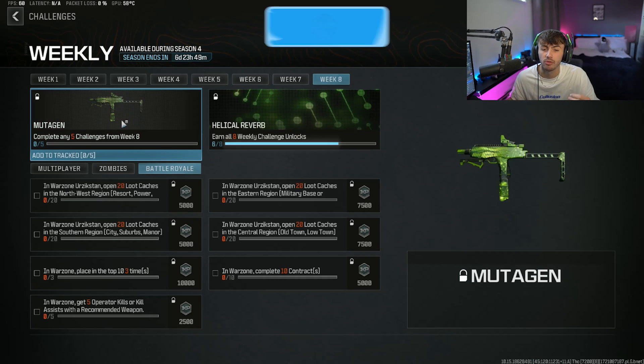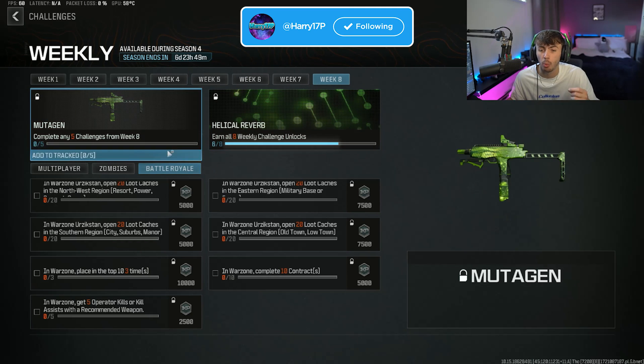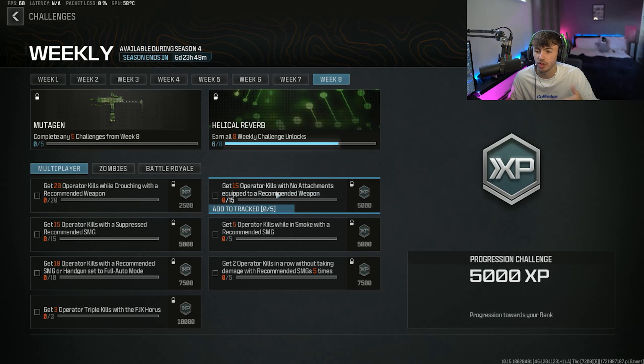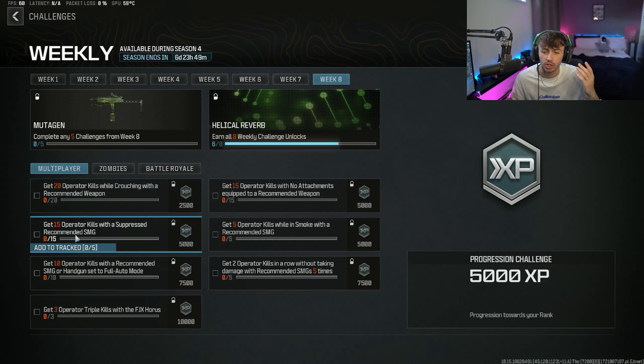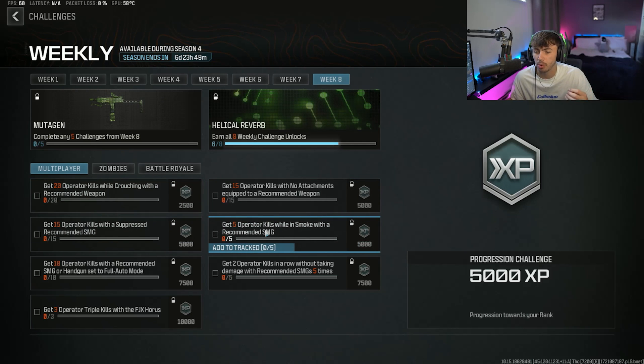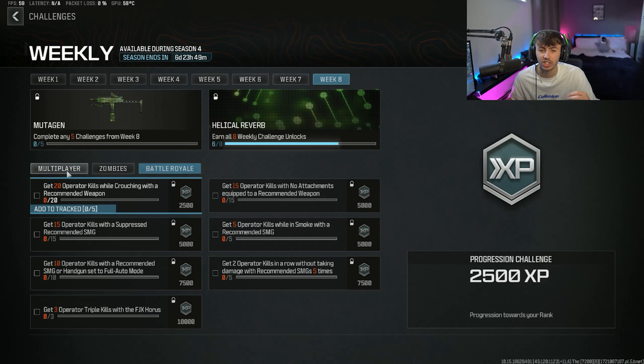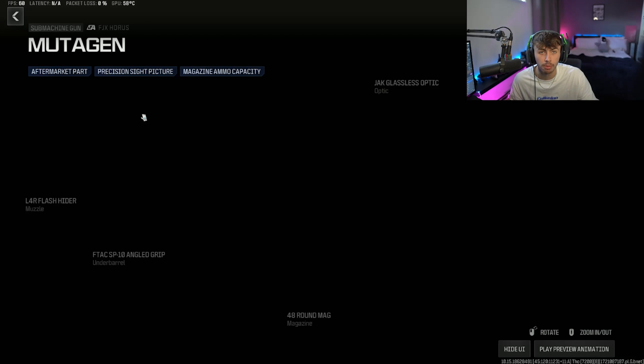But obviously for this blueprint right here, you are going to have to complete any 5 challenges from week 8. A lot of these are very easy — like get 20 Operator Kills whilst crouching in multiplayer, get 15 Kills with no attachments, get 15 Kills with a suppressed SMG, or get 5 Operator Kills while in a smoke. Really not that difficult, guys — nice easy challenges this week to get this brand new blueprint unlocked.